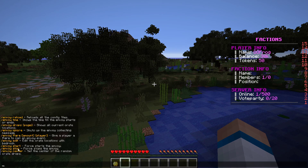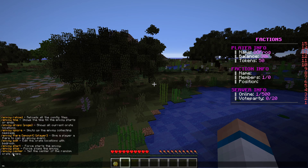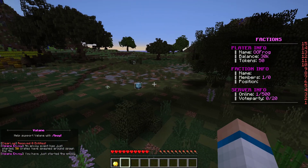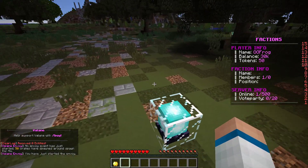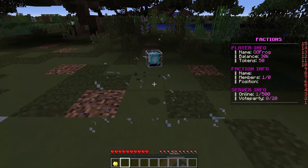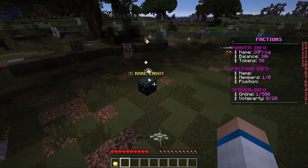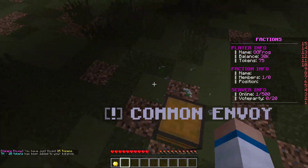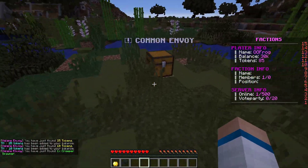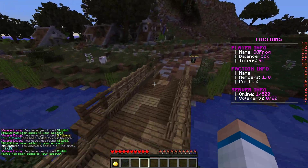'/envoy start' is how you start it without using a flare. We already went over '/envoy center' at the beginning. If we do '/envoy start' now, down come the crates to where we placed them. There are rare and common crates right now, but you can obviously add more — like an ultimate or very rare crate — that could have the best stuff in it. Everything is configured in the config file.